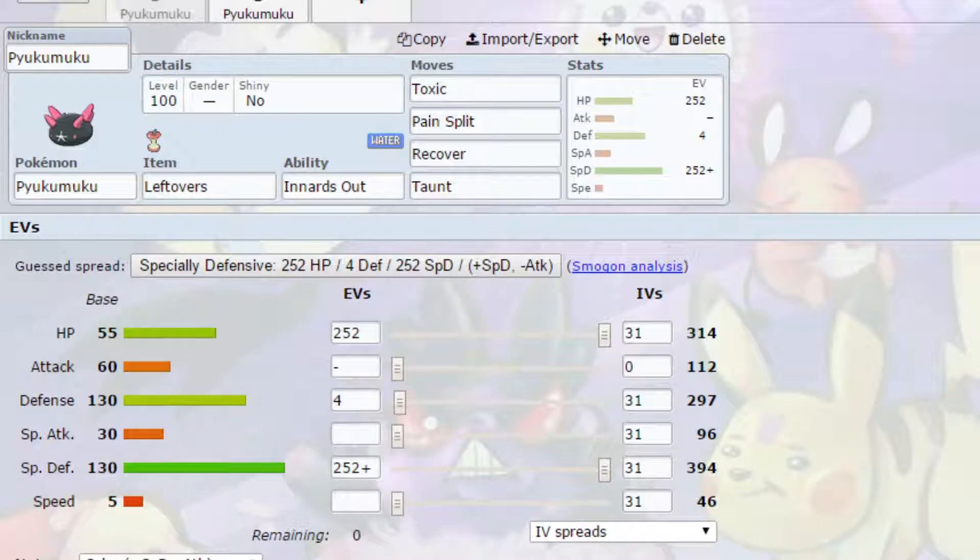We have Pain Split on here, so obviously if your health is lower, you can Pain Split to balance out your health with theirs. You've got Recover just in case you're getting quite low, so you can get your health back. And then Taunt to stop other Pokemon from recovering or setting up to get through your defenses.